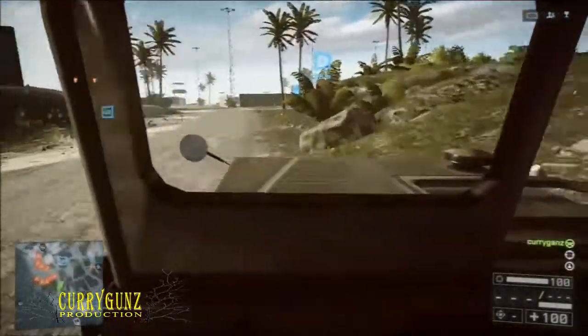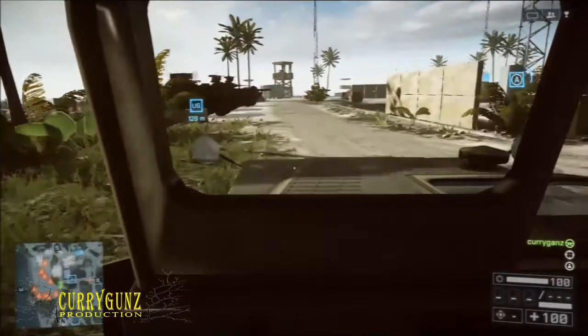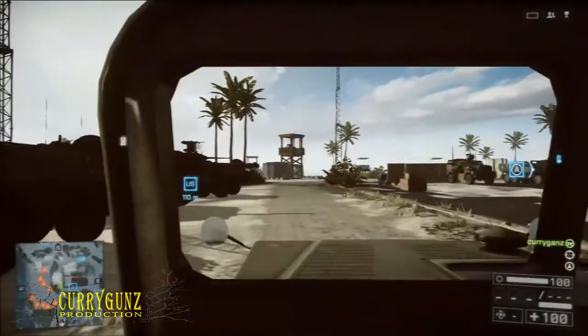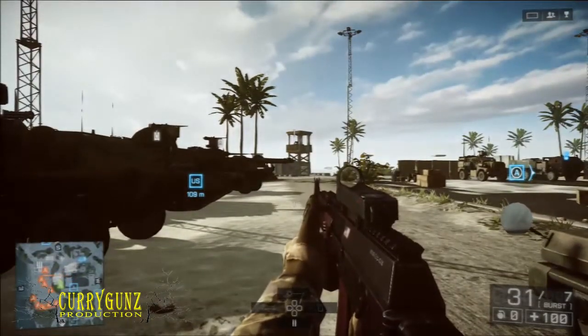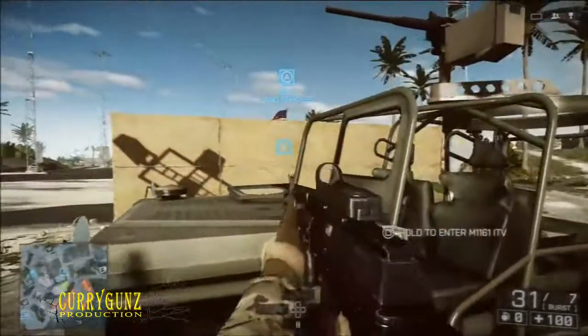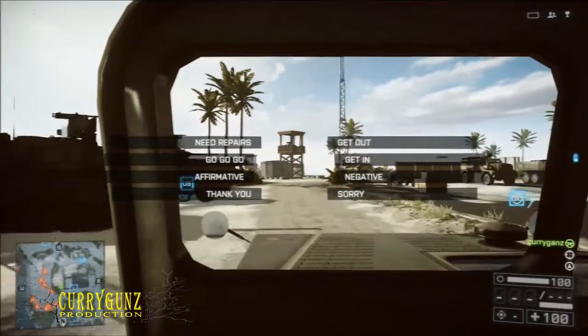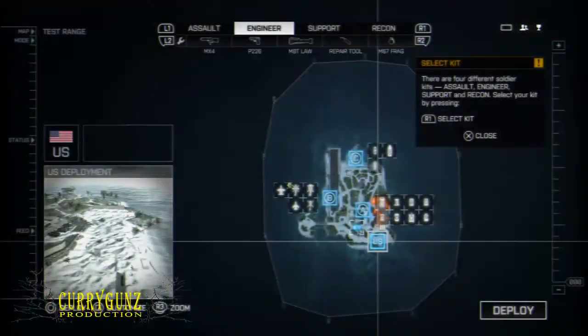Anyway, the jeep driving controls are actually different now. You no longer need to press to accelerate or decelerate. What you need is to move the left joystick — forward to move forward, back to move backwards. It's very simple.